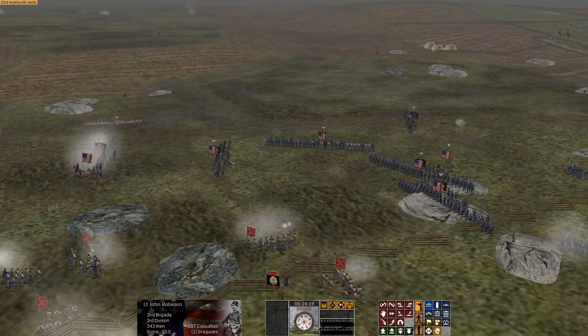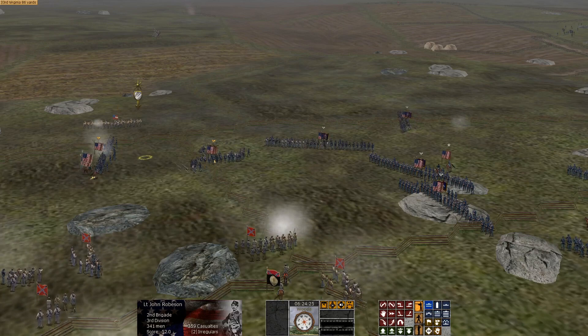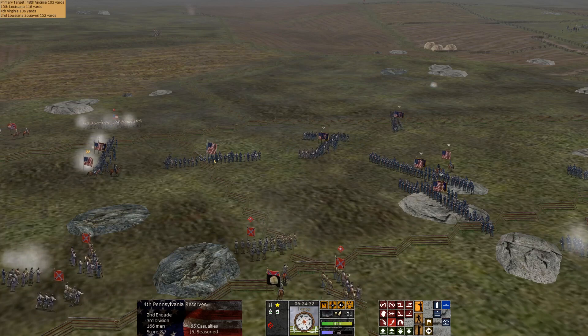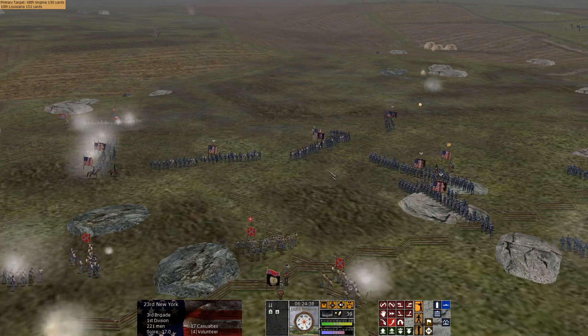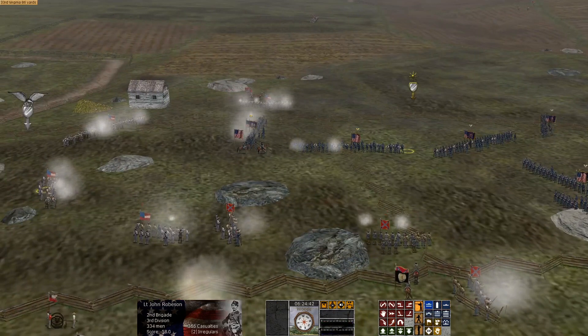Trying to get up and around Lieutenant Robeson — yikes. The 2nd Brigade is being commanded by a lieutenant because the brigade commander's been shot multiple times. Bringing these guys up as well to stop this flanking maneuver. This lead brigade here — the 8th Regiment is definitely going to rout.